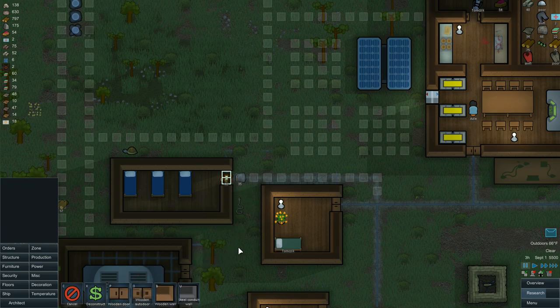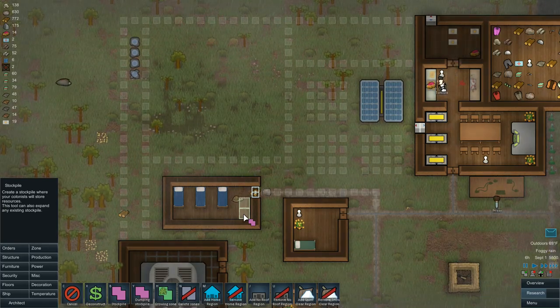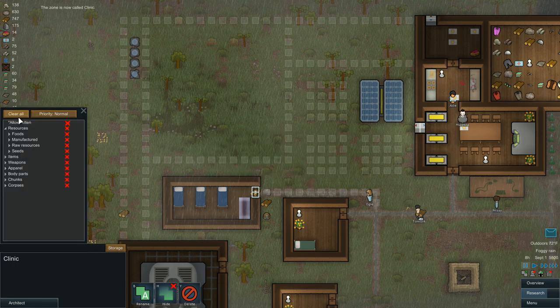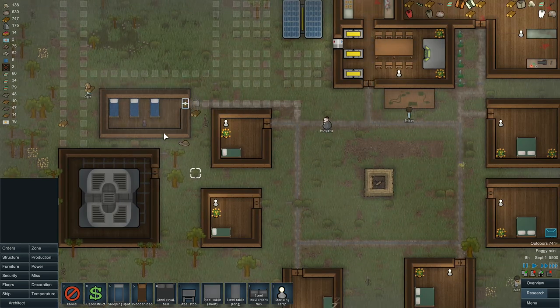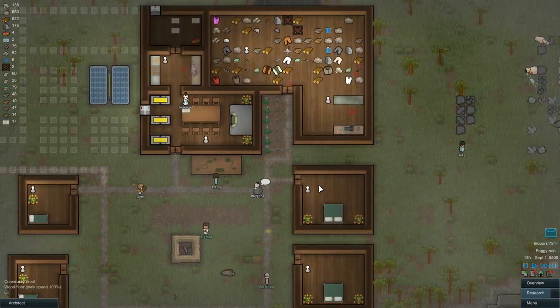Let's go ahead and zone a stockpile over here for the medicine. We will rename you — clinic. Storage: clear all, manufactured, medicine. Priority: critical. It is critical that stays stocked. We could also use a light in here. I wish you could do wall-mounted lights or something — I think that would be really helpful. I know they can walk over this but it feels weird having that right there.